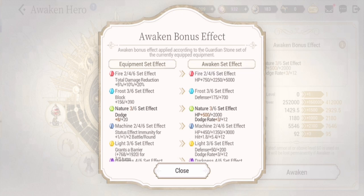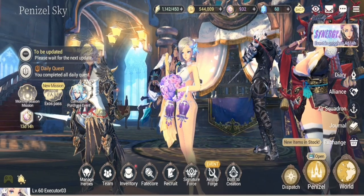Personally, Fire and Nature are what I would use for him. There's a third option — Light — but it's only good for its awaken set effects. The equipment set effect gives a barrier which you don't really use that much, but once you awaken him it gives plus 200 defense for more survivability, and his dodge increases to plus 12. For Light, make sure you awaken him to get the maximum effect.